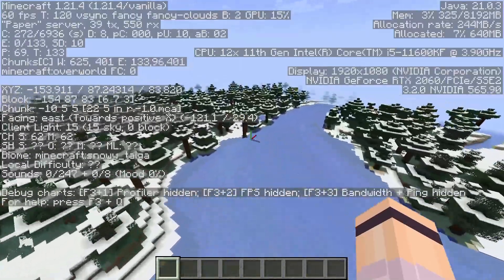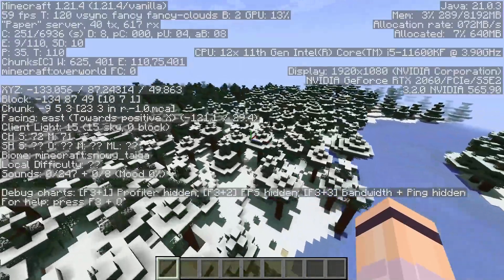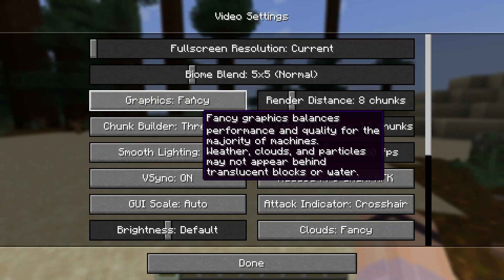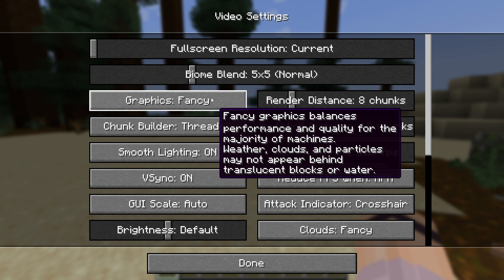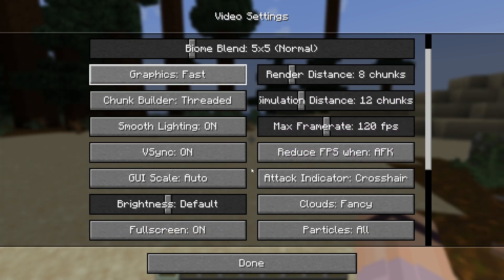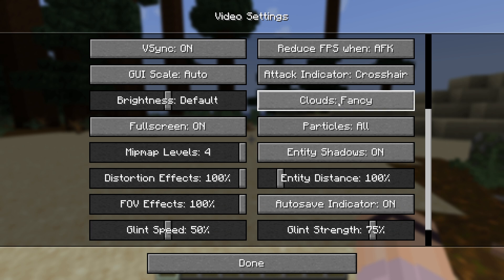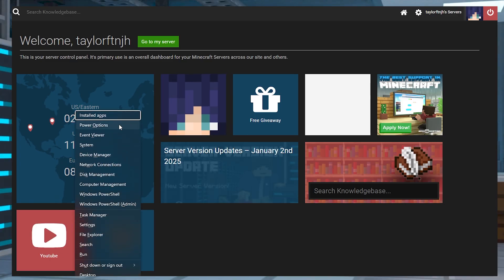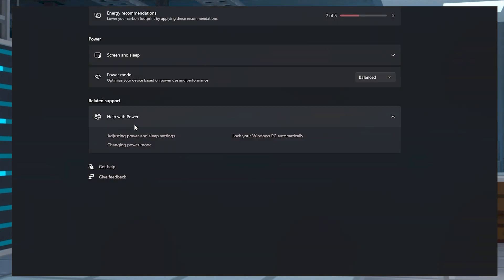That being said, there are a couple ways to fix low FPS without having to upgrade your hardware. In Minecraft, you can go to the video settings and reduce all of the functions — for example, you can turn off clouds so that your computer doesn't have to try to render them. It's also a good idea to close other processes running in the background that you don't need while playing. Another option is to switch to the high performance plan in your device's power settings. If you're on a Windows PC, you can do this by pressing the Windows key and X to open a new context menu, then choose power options and change the power mode to best performance.